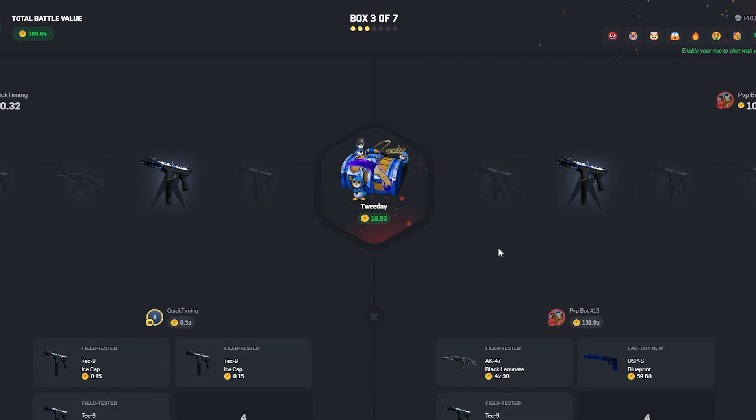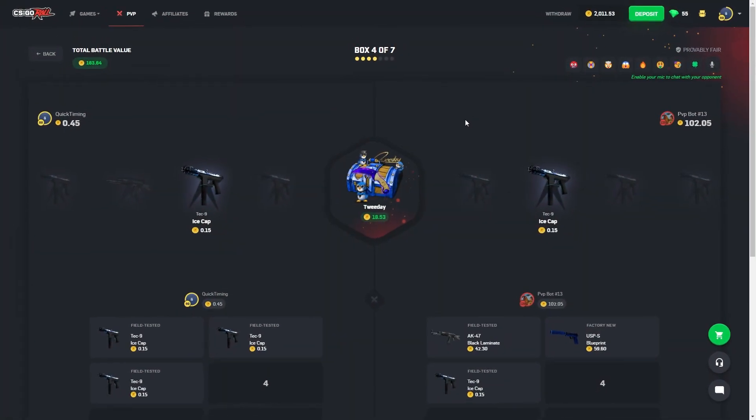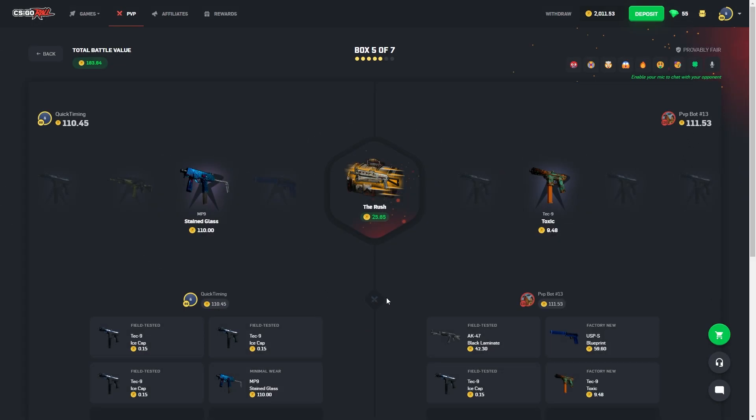Tweed A, top item please. Ice cap, ice cap, ice cap — non-stop. Why did I put so many Tweed A cases in? How much is that? 110? Back in it just like that. Tweed A — $1 difference. Come on, baby.